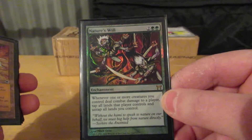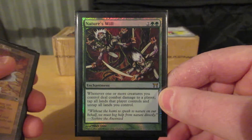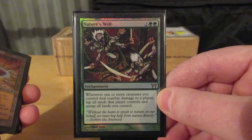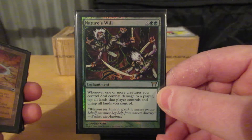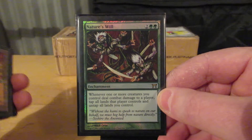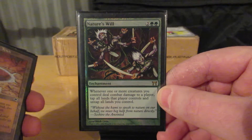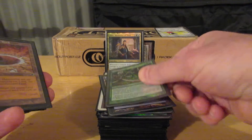Island. Nature's Will — tap all lands your opponents control that you deal damage to. It oftentimes doesn't really matter because they're not playing a lot of instants, don't have a lot of instant abilities, don't have a lot of things to do with the mana outside of their turn. But tapping my lands in the post-combat main phase — that's strong. That's good. I like it.